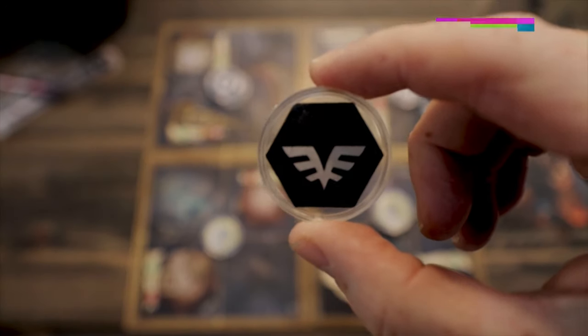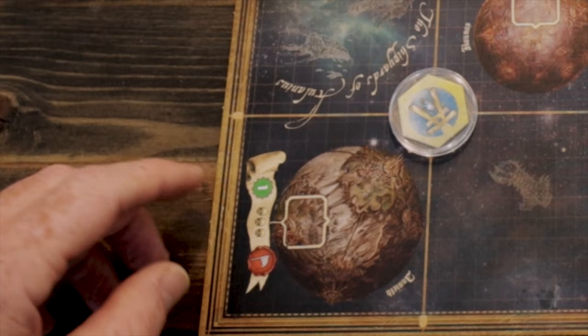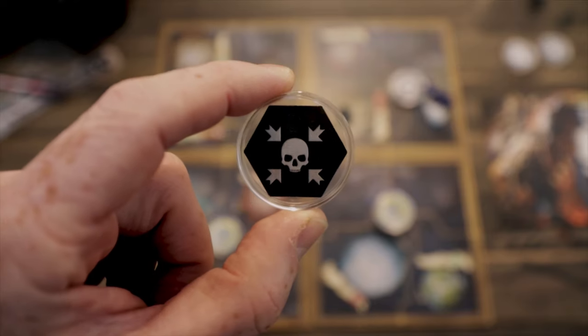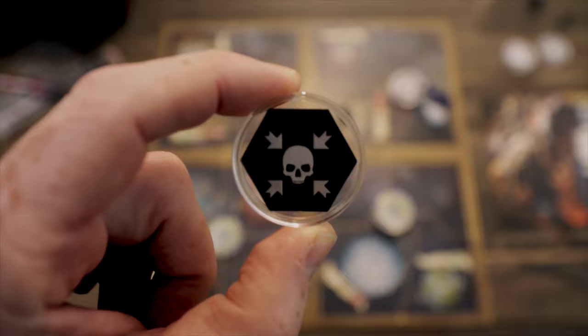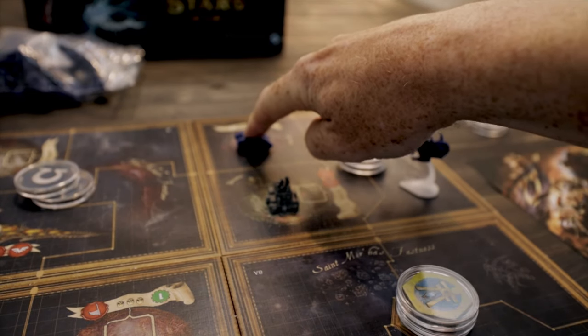The next action is dominate, where you gain assets from all regions friendly to you — forge tokens that temporarily improve your command level, reinforcements you can play in battle, and various other things. The final action is advance, where you move your ships through voids or onto worlds. You can move ships from the tile where your command token is and from one adjacent tile — orthogonally, not diagonally. If you move into a contested area with an enemy, combat happens.